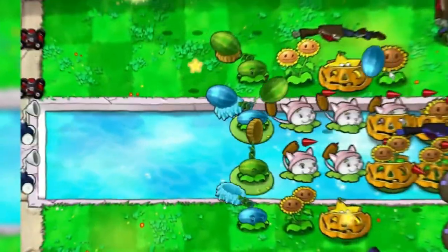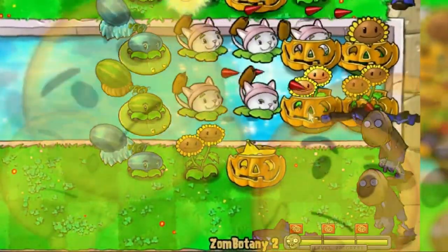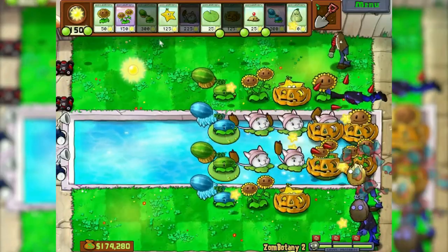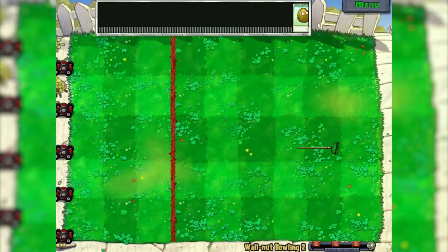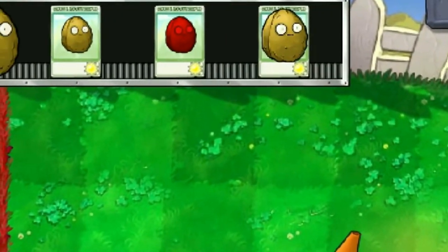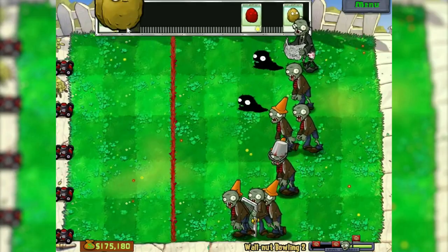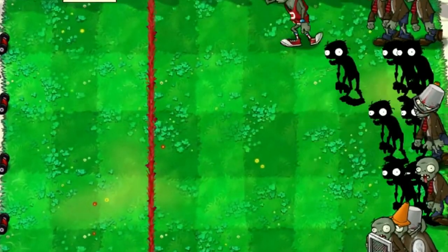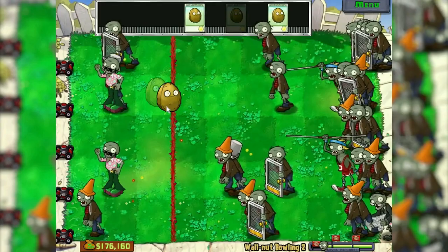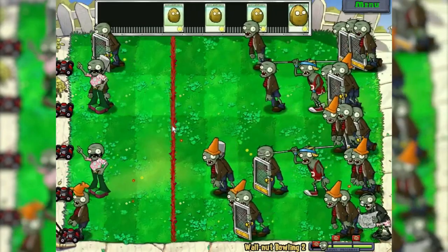By the way, did you notice a trick? Pool — the last wave, but zombies don't come out of the water here. Bowling too — there is already a new kind of ball, a huge nut. I tried to complete the level without letting the zombies get to the 4th cell. But agree it would be strange if it had worked — and I did not. At the end, still can't do without the help of lawnmowers.